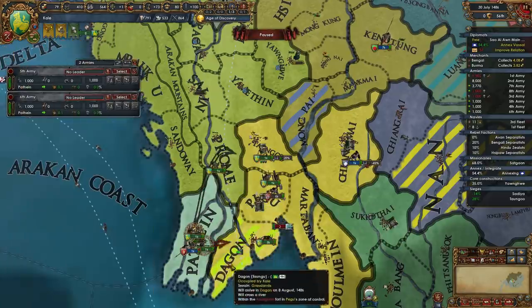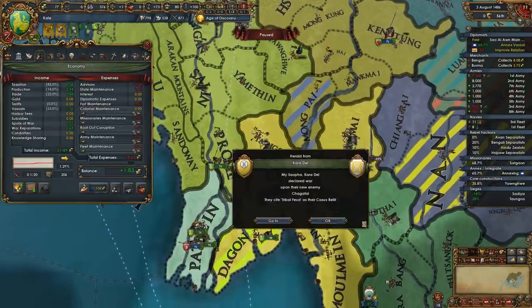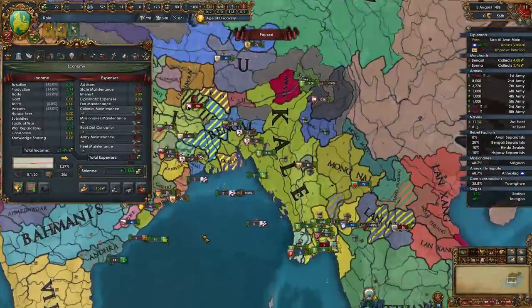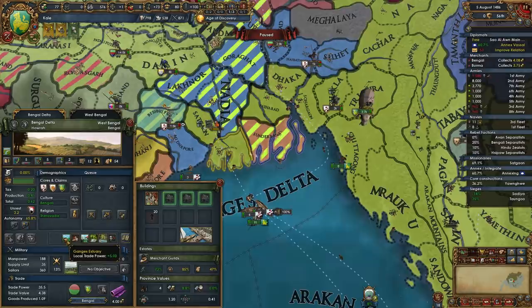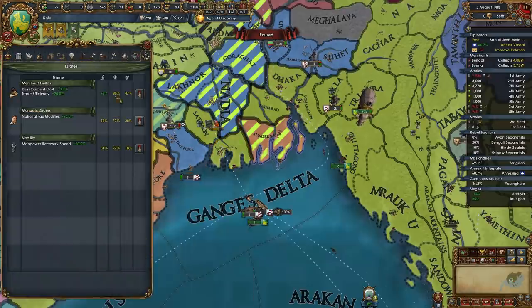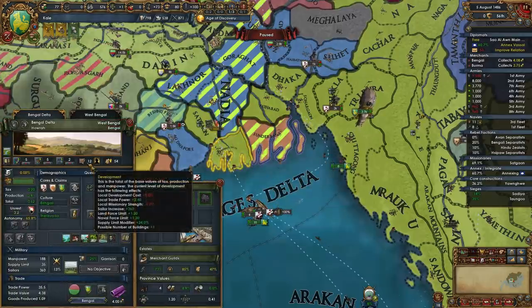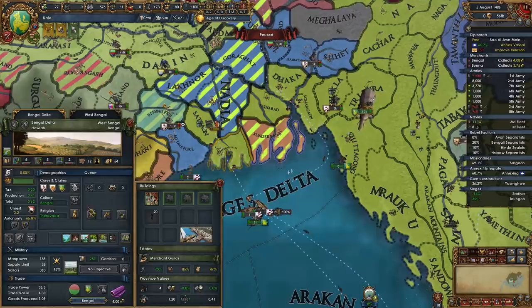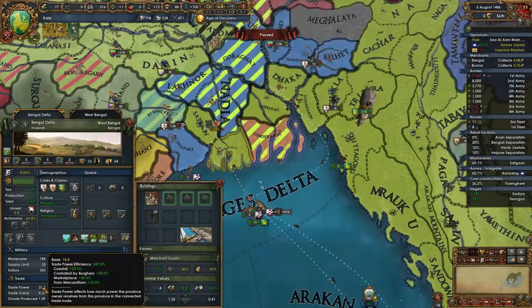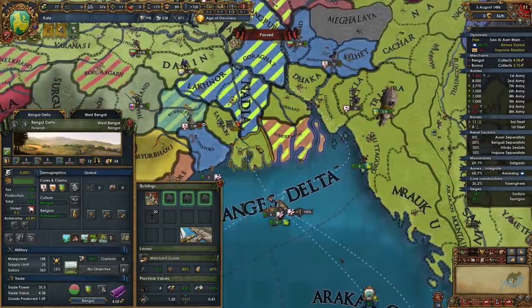These guys are just going all over the place. I can't move our capital while at war, but I'm looking at Bengal Delta — I'm thinking it's looking pretty good. The burghers are currently very loyal, so I'd like to make this our capital and then develop the institution in the capital. Unfortunately we're gonna miss out on some of the burghers' bonus trade power from being in charge here — the 50%. But the thing is it's the capital and I want the capital to be in a world port, so it kind of has to happen.